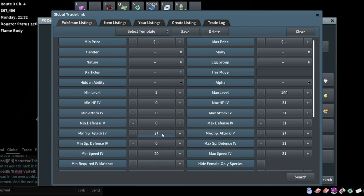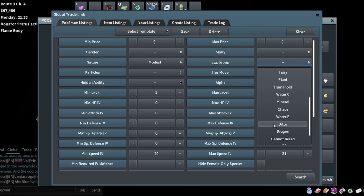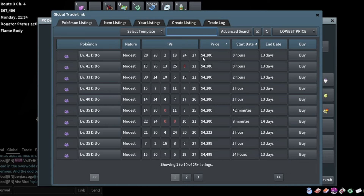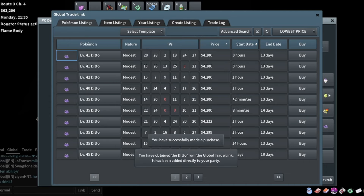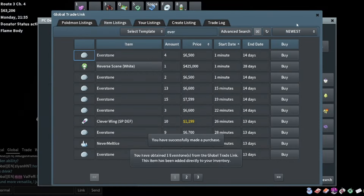We want to give it modest nature while keeping that 31 special attack. We don't really care that our Ditto has 31 special attack, we just want it to have some speed and maybe decent defenses. We'll search for modest nature with 20 speed Dittos and try to pick the one with the best defenses. This one's pretty good - it's got 30 in HP - I like the stats on this one so I'll pick it up.